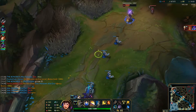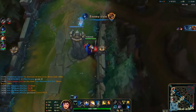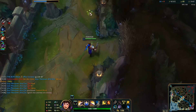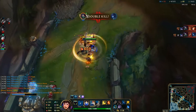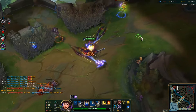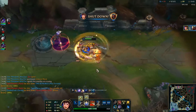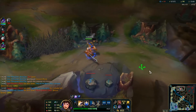I saw Zed use flash. If you're Zed, you want to back off right now. Since he greeded for that wave, I know he's backing — I confirm it, he's backing in the bush. And now he's dead because I have flash and he doesn't. I ignite him just to make sure he dies faster and doesn't pull any tricks.